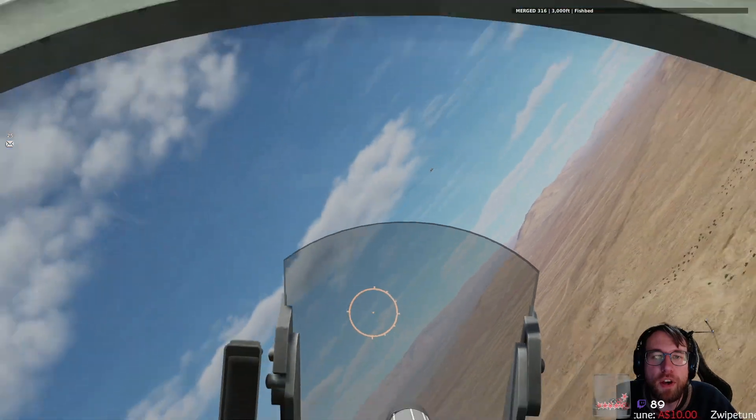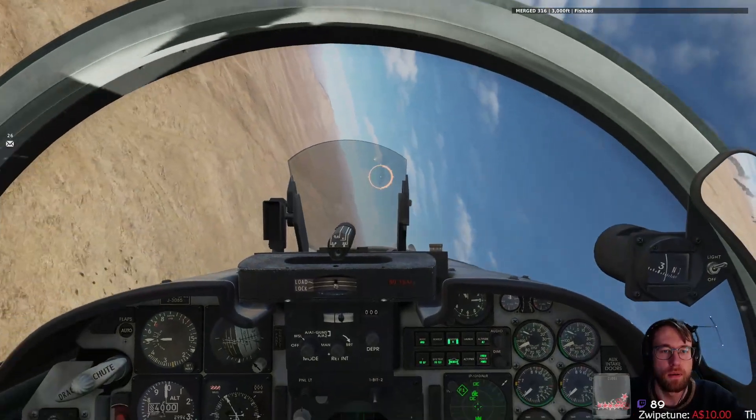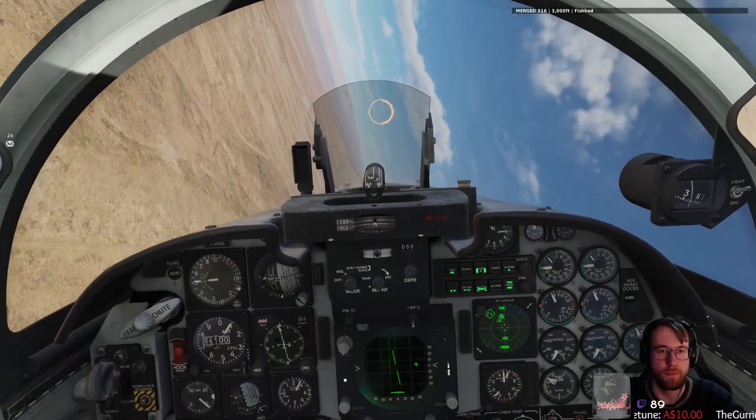We've got bigger problems. Hello, Mr. F1. Circus 1-4, threat — raw, 251, 8 miles, 4000 feet. Hot. Fast. Fishbed.